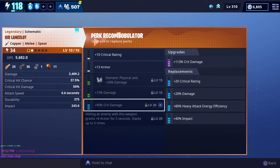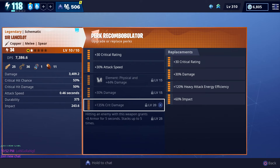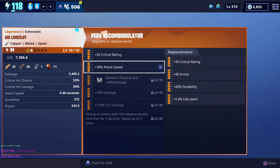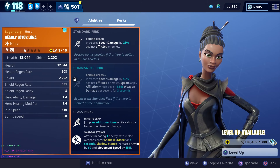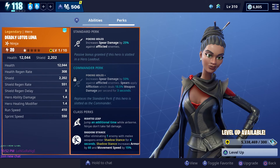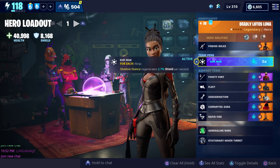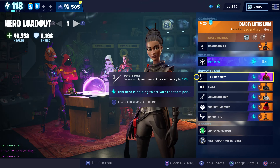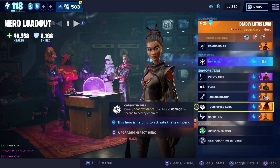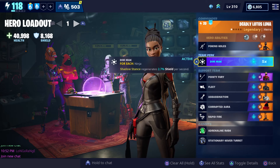I think we may go ahead and change some of our perks. We're actually going to use two different Sir Lancelots. The perks that we have on ours are crit rating, attack speed, physical damage, and crit damage. Longrange is going to give us one that has two impacts and two attack speeds, so we're going to test both of these out. We're going to test it using Deadly Lotus Luna as our commander because she has the Poking Holes commander perk, which increases your spirit damage by 50% against afflicted enemies and causes your spirit to apply affliction, dealing 18.5% weapon damage per second for three seconds. For our team perk we're using Dimmack, which causes our shadow stands to regenerate 2.7% shield per second for every ninja in our support team. We have five ninjas: Piercing Lotus Edge, Fleetfoot Kin, Lotus Assassin Kin, Cloak Shadow, and the Limerai. Let me know what kind of loadouts you all came up with while trying out the Sir Lancelot.